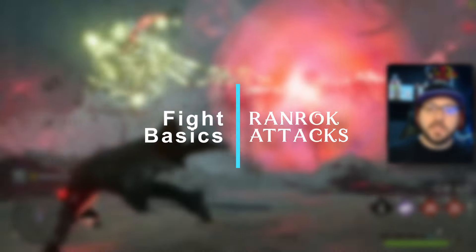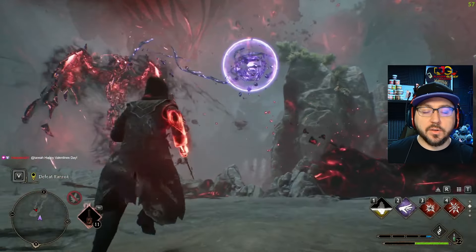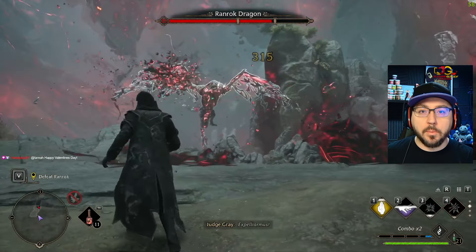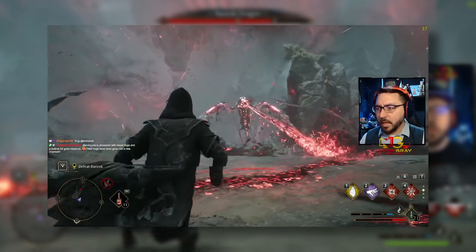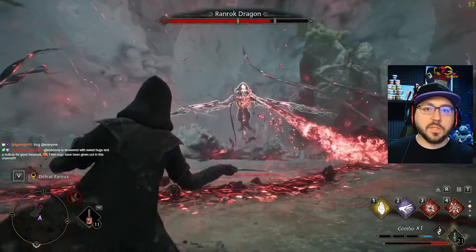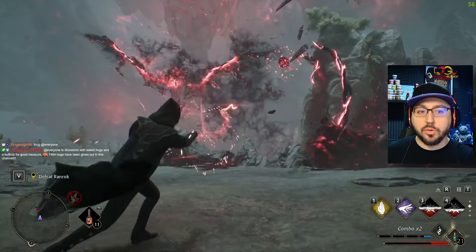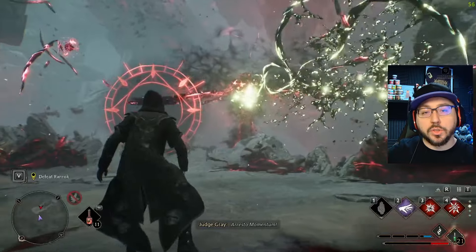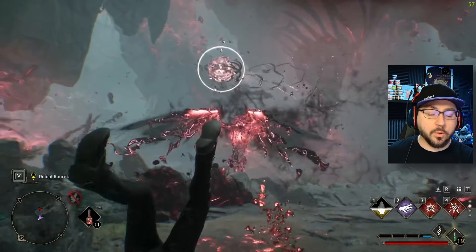For the beginning phases of the fight — what we're going to call Ranrock phase one — he has several different attacks. He has two separate breath attacks. One is a sideways swipe that will start in the direction where you are and then follow the direction you start moving. This one is completely unblockable. The best thing to do when this attack happens is to run at it, then dash through it to the other side so the attack goes past you. If you try to outrun it, it speeds up until it hits you, so always dash past this attack.